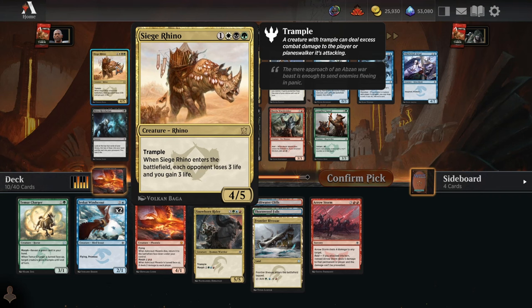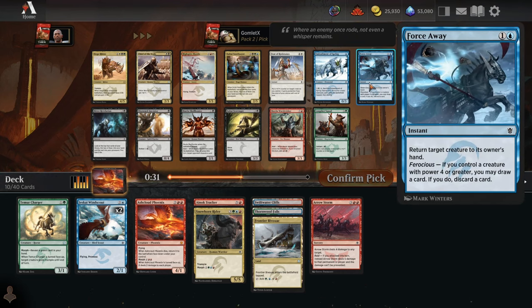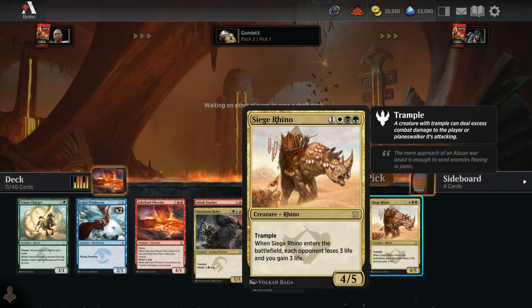We open up a Siege Rhino, which is super sad because this card is really busted — a very powerful Abzan card. We're definitely not Abzan though. We don't have any white or black in this deck yet. So unless we go 5-color, we don't really get to play around with the Siege Rhino. The only thing on color for us in blue, red, green is Force Away, really. I don't think I'd ever want to pick one over it, so I guess I'll still take the Siege Rhino. Maybe we'll get incredible mana, but probably not. If nothing else, now I have a copy of Siege Rhino to play with in Historic Brawl.